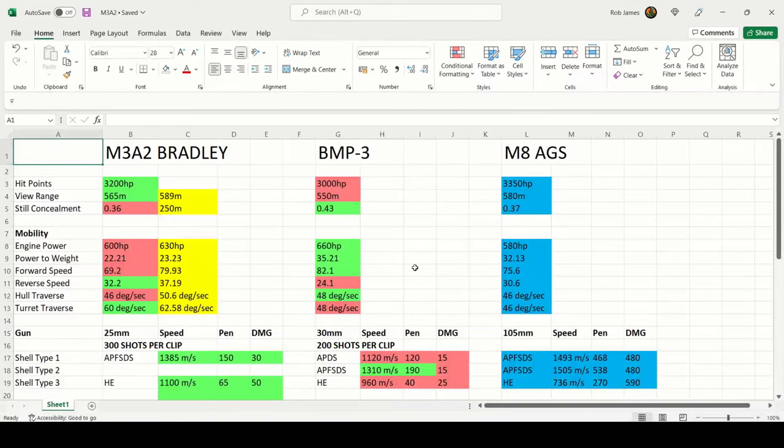We're heading to the Excel spreadsheet where I have all the stats of the M3A2 Bradley. In the middle we're comparing it to the BMP3, an Eastern Alliance era 3 light tank and probably my favorite era 3 light tank, which has ATGMs and a 30mm auto cannon. On the right are the stats of the M8 AGS, a Western Alliance era 3 light tank for reference. Starting with hit points: the Bradley has 3200, best in this comparison.